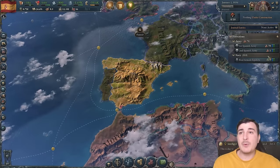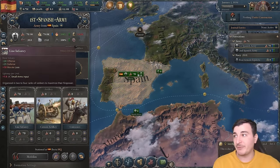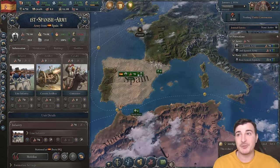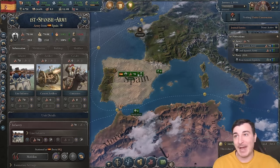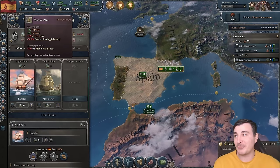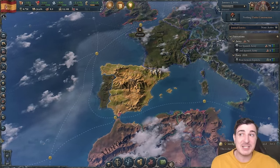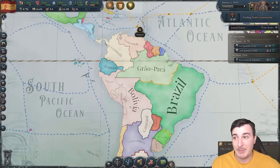We start with 71 units and most of these are actually infantry — in fact, all of them are infantry, so we have no artillery and no cavalry. We have nine ships: six frigates and three men-of-war. It's not much, but it's going to be enough to start some invasions in South America from the beginning of the campaign.